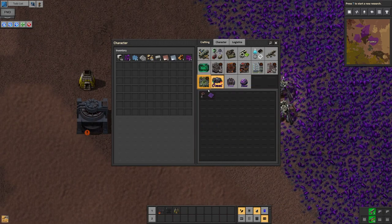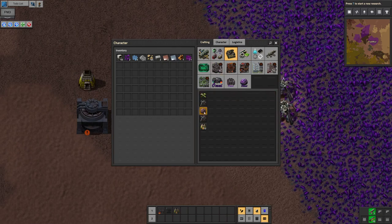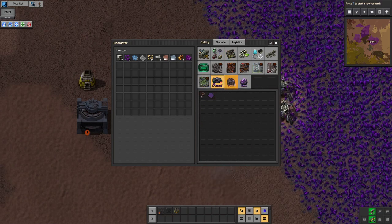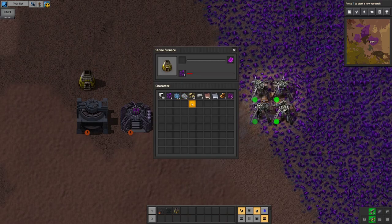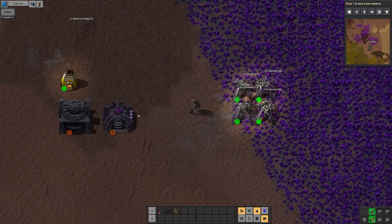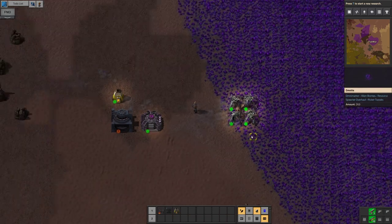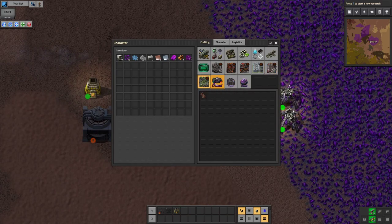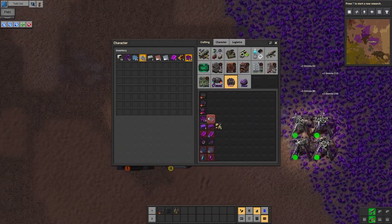Get ourselves some more stone, because we're going to need it anyway, and then we can look at our first lab. Is it the Omnitur lab that we need? Looks like the Omnitur lab is the only lab we have access to right now, so we'll probably have to get that. We need a ton of Omnite for that, some stone bricks. Maybe we should invest some more of our resources into mines first. Let's go for ten mining drills before we do anything else, because that's going to be very useful.